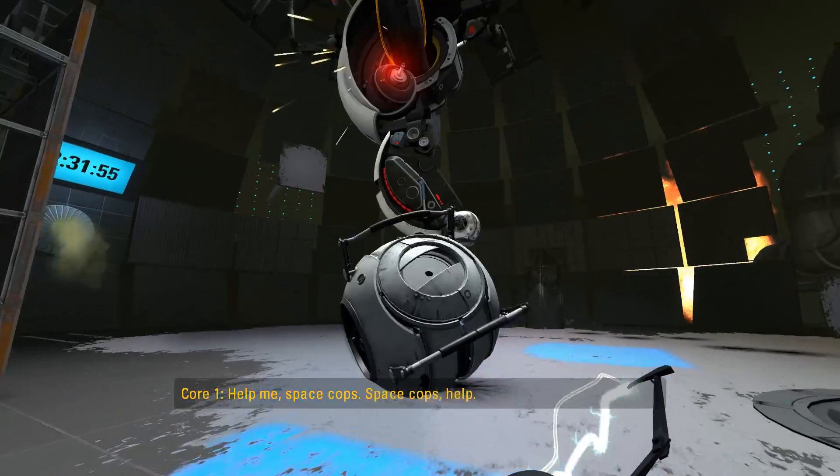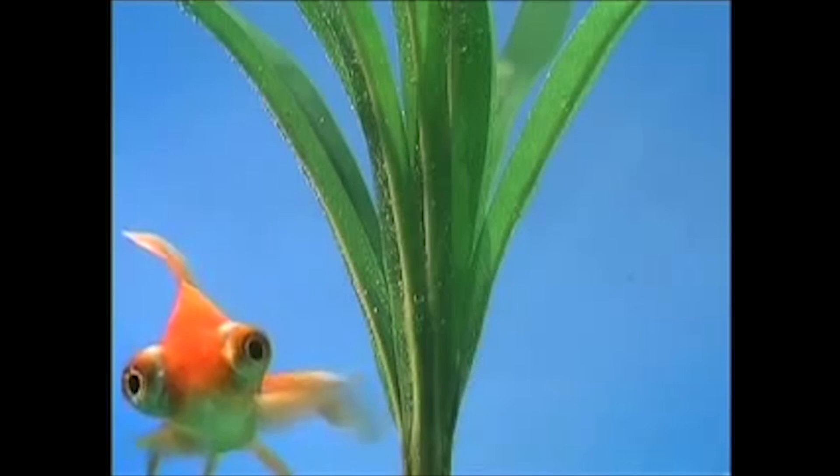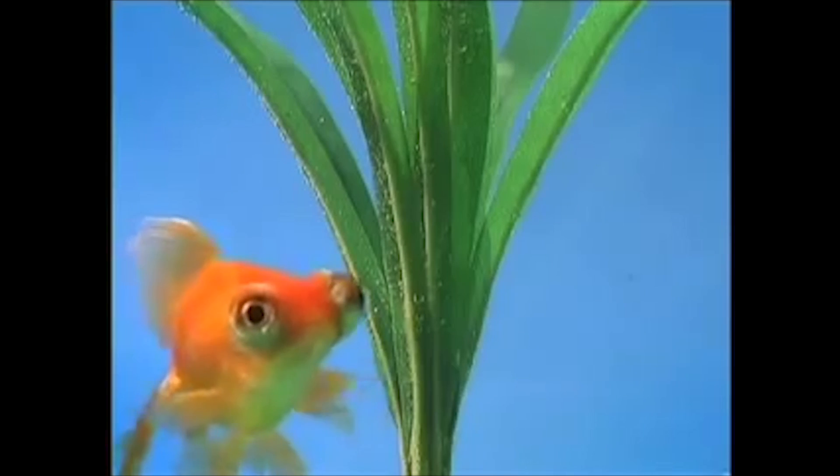Did you know the primary inspiration for the Space Core was actually a commercial for the Oregon Coast Aquarium? The commercial repeatedly fixated on the word 'Aquarium' with the same kind of obsessive enthusiasm — 'Aquarium? Aquarium? I wanna go!' — which directly inspired the character's mannerisms.